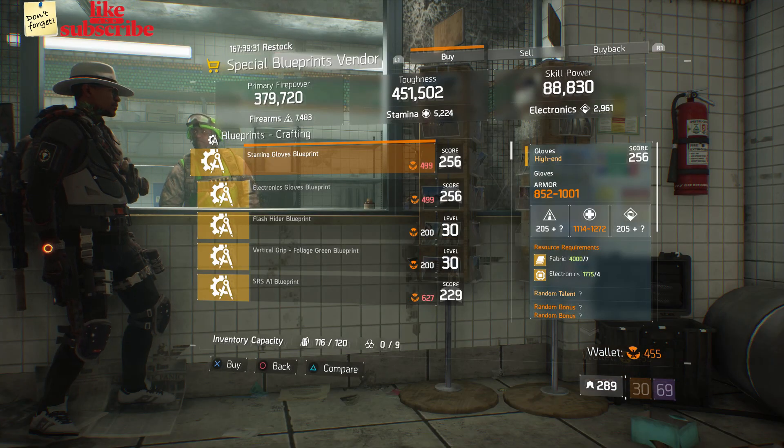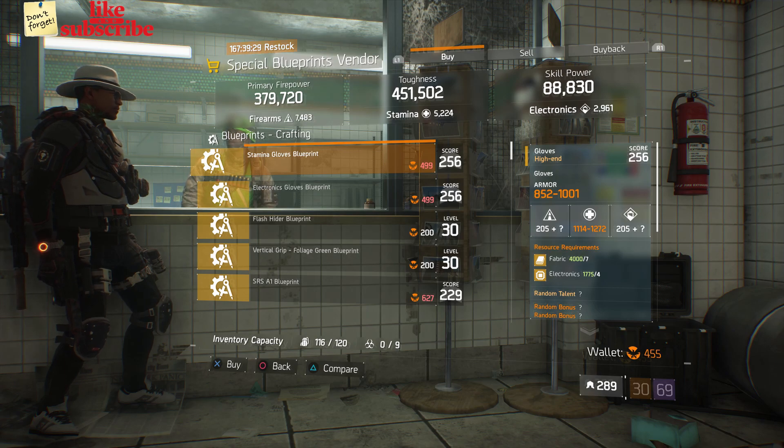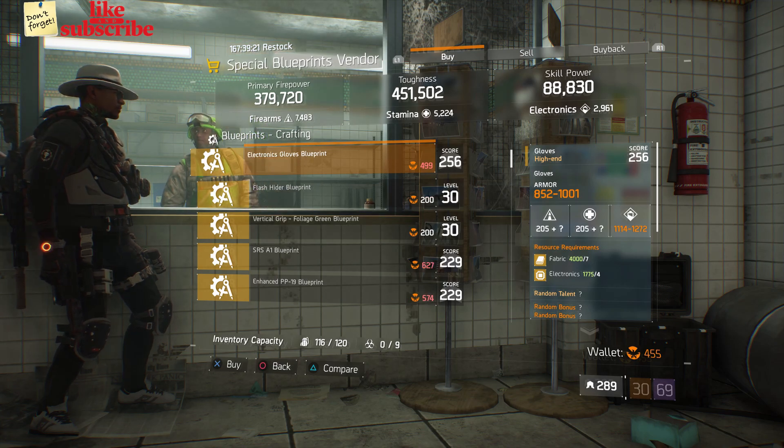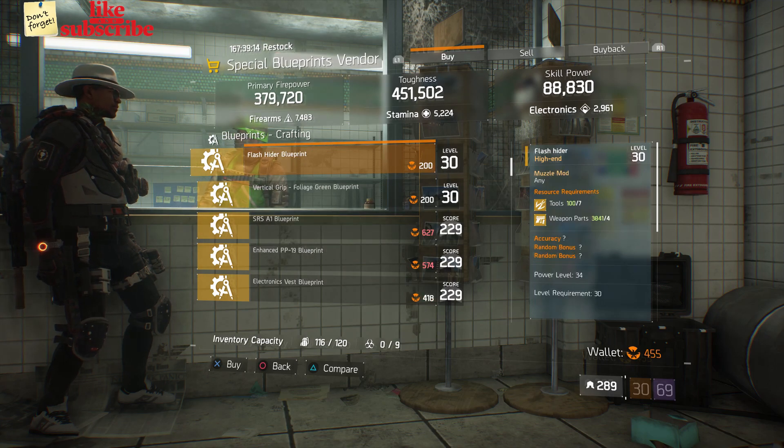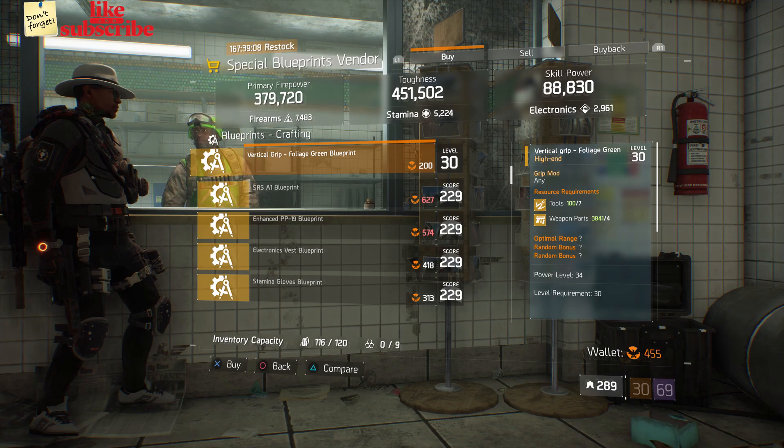Still at Base Operations, head over to the Special Blueprints vendor. Here we got some Stamina Gloves Blueprint with a gear score of 256, Electronic Gloves Blueprint with a gear score of 256, a Flash Hider Blueprint at power level 34, and a Vertical Grip Foliage Green Blueprint at power level 34.